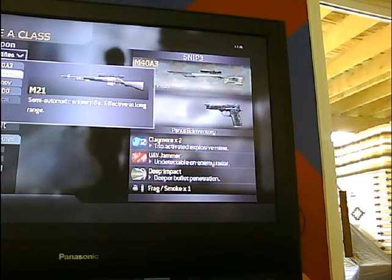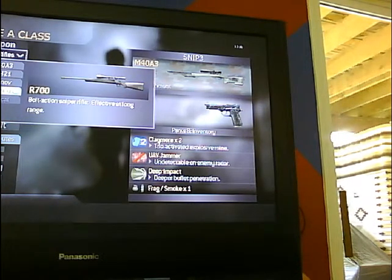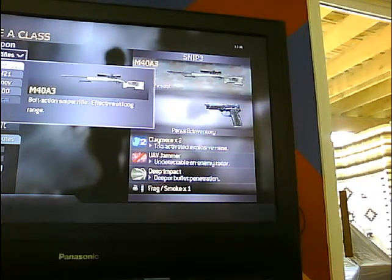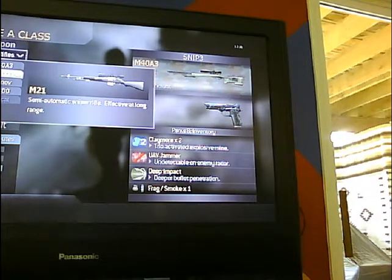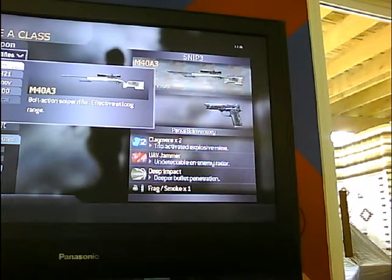The automatic sniper rifles, Dragunov and the M21, only differ with Dragunov having more damage. The Dragunov does have a bigger recoil, and I believe whenever you see damage being higher the recoil will be bigger. That's generally the case, so the R700 will have a bigger recoil over the M40. With a single shot, the recoil is not a big deal. I usually like to keep the bolt actions for the camping and the semi-automatics for mobile sniping. I generally go with the M40.